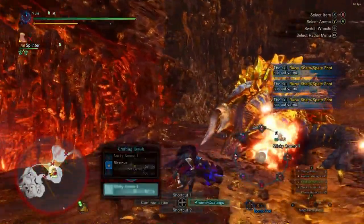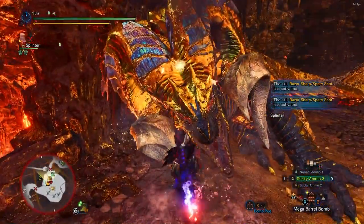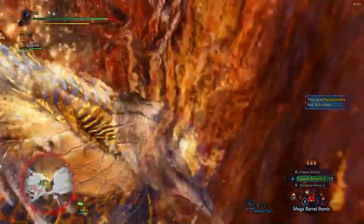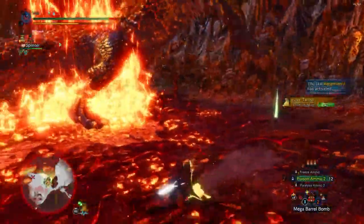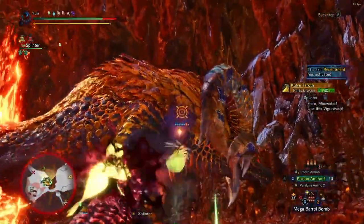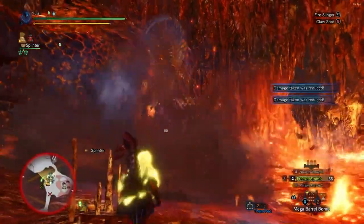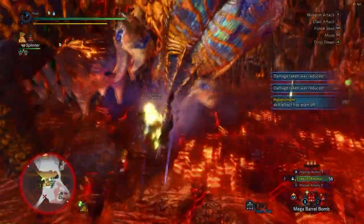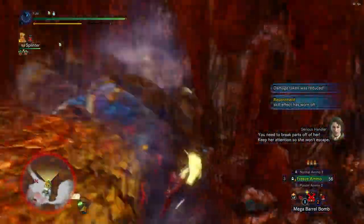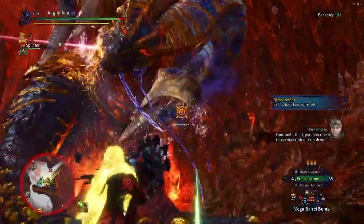Utilize wall bangs and tenderize her. This is Master Rank Iceborne mechanics now, so it's different. Her hit zones favor physical damage over elemental now. So when she has the Mantle, thunder damage is what you want — and then she starts glowing and it melts, and you do more thunder damage. But physical or raw damage is more preferred. If you have shot damage, shoot the chest — that's where you get the best hit zones.